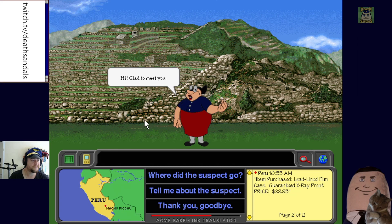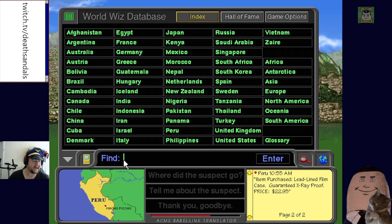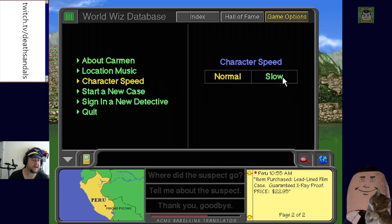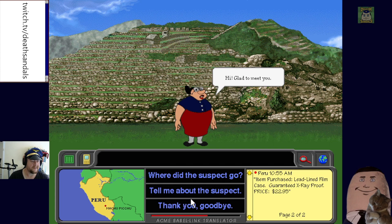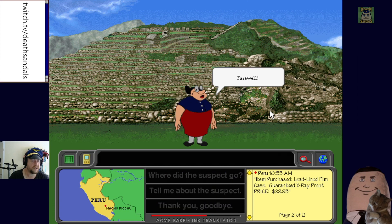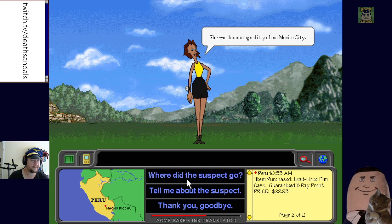More witnesses: the suspect is 'masquerading with a mariachi band in Matamoros' — that's a Mexico clue. We adjust the NPC conversation speed because they're getting hard to click on. Another clue: the suspect was 'humming a ditty about Mexico City.' I like the location-appropriate music. We know she's thin and has a camera.